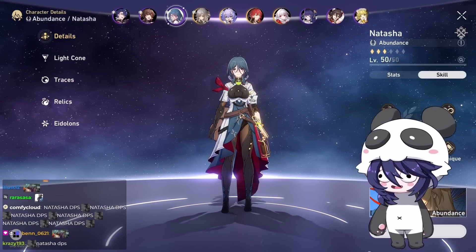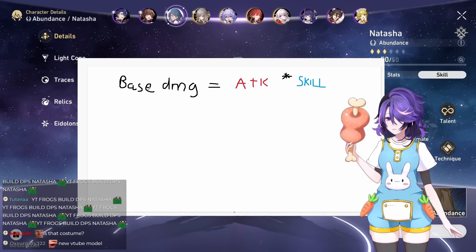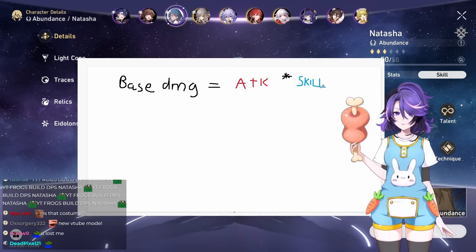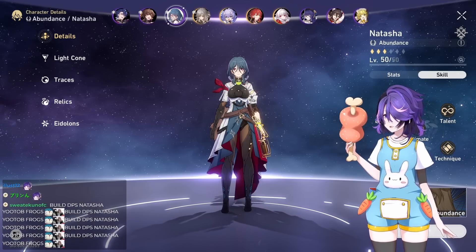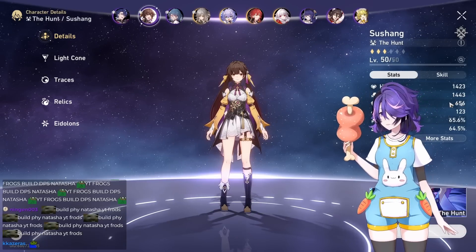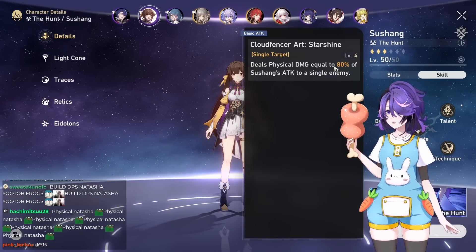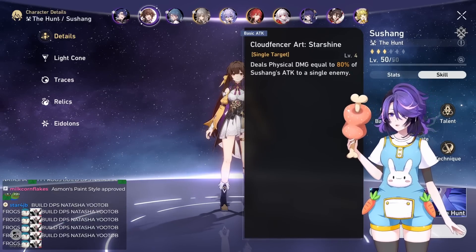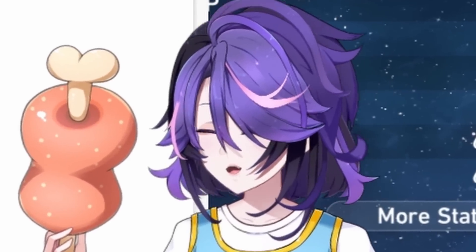So I'll be professional here. Your base damage is going to be equal to your attack times your skill modifier. For example, if we have 1400 attack and our skill modifier is 80%, it's going to do a lot of damage.